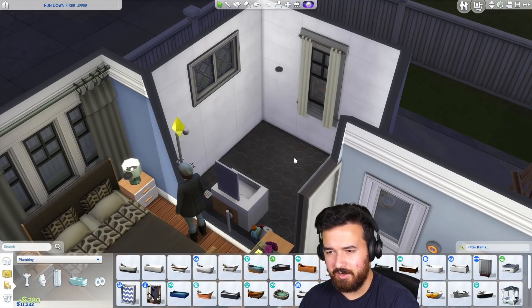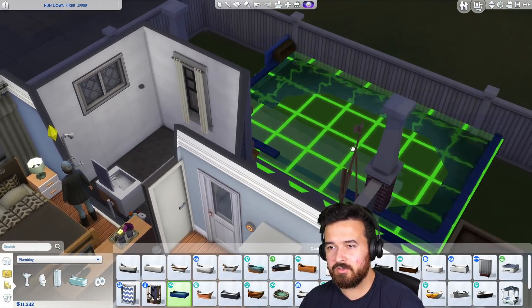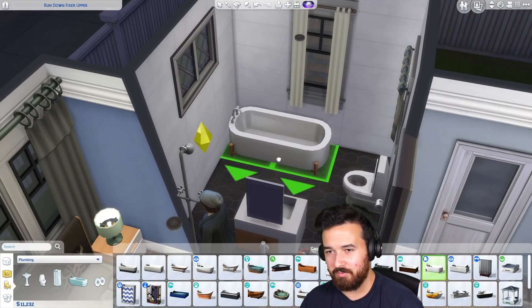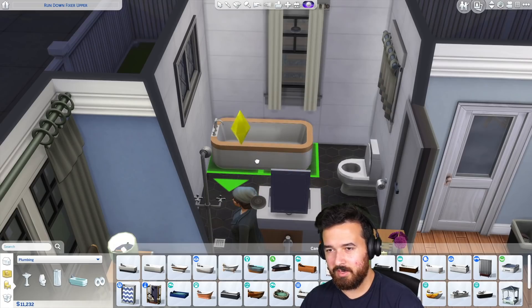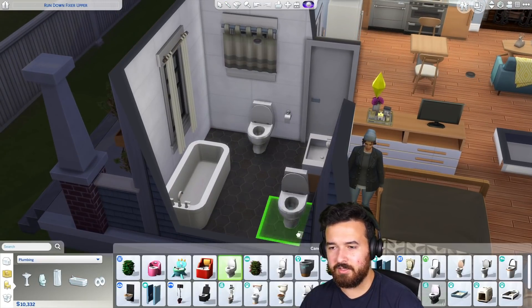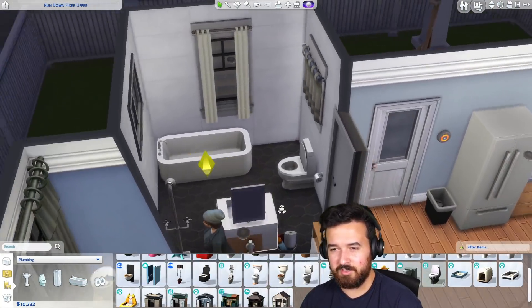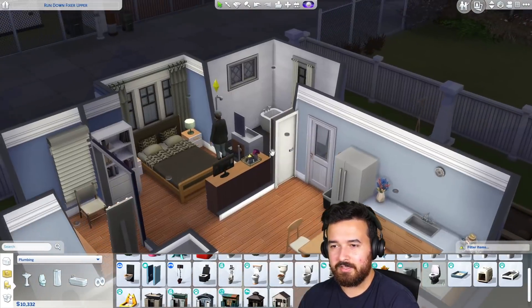Bathtub — I do want to change this. I don't even care if that's a good bathtub, it's ugly. We can have our own onsen! What bathtub do I want? I do like this one with the little feet, but I think this one might be better. Like that. The toilet is upgraded, so there's no need to get a new toilet unless we want it to look different. Might as well just leave it.